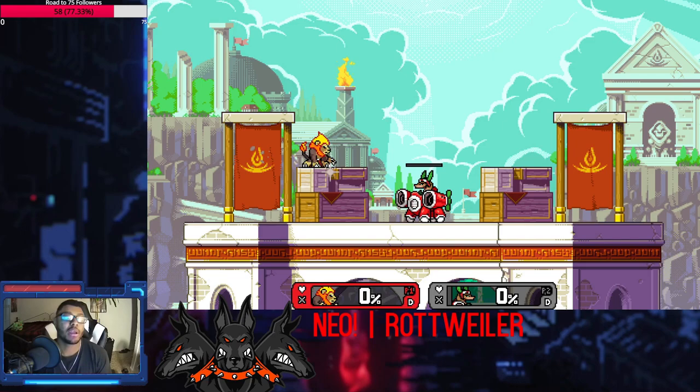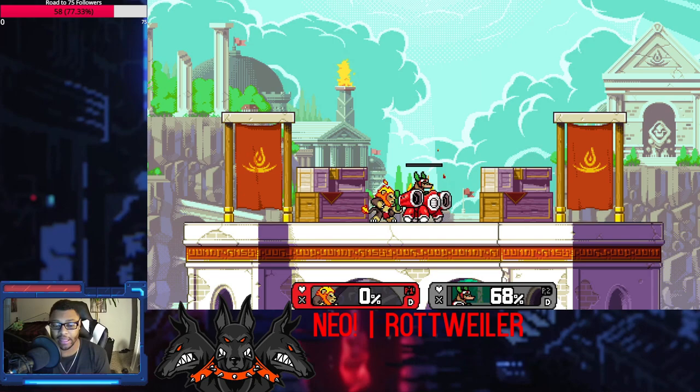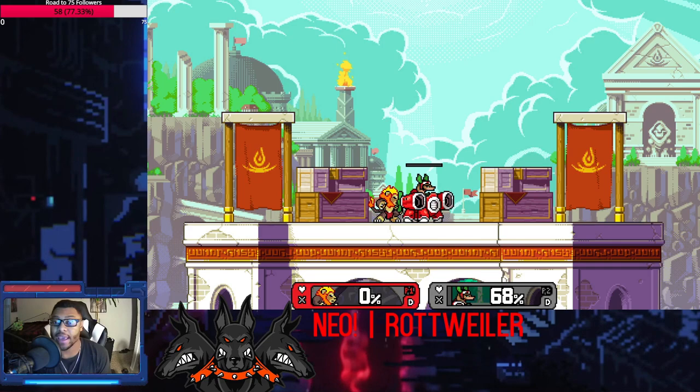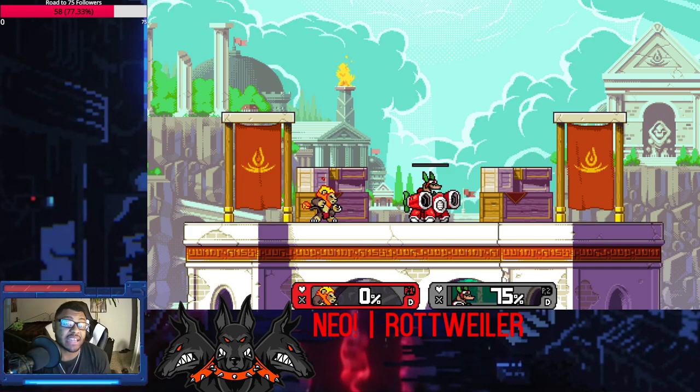Zettiburn is a character who likes to cut off options for the opponent, and once he's cut off those options, he likes to get in right after. When he gets in, he's going to do a lot of damage. Sometimes you'll get hit by Zettiburn maybe two or three times and you're at 70% - it's quick hits so you don't think you're taking that much damage.